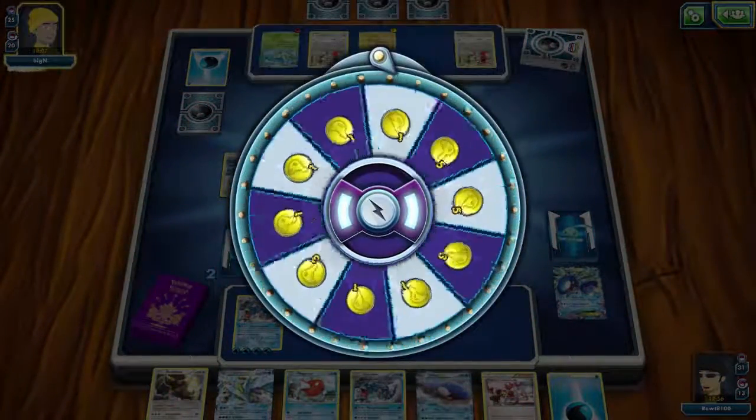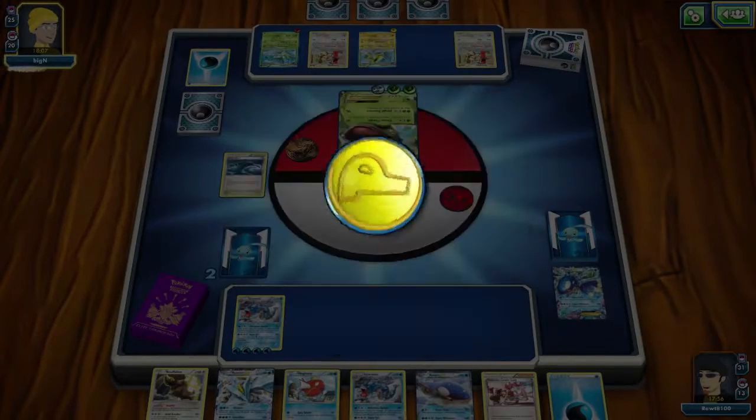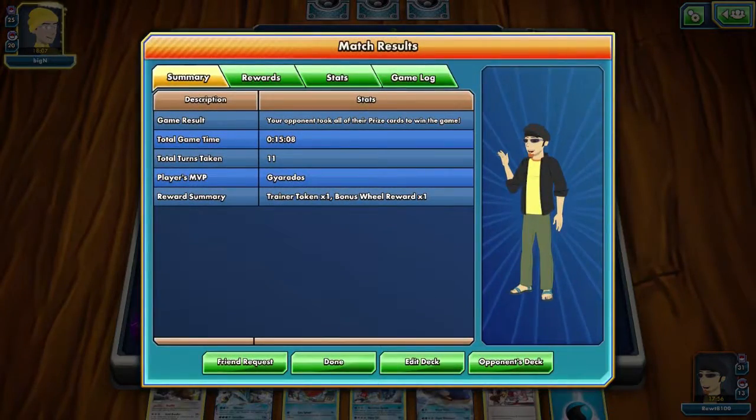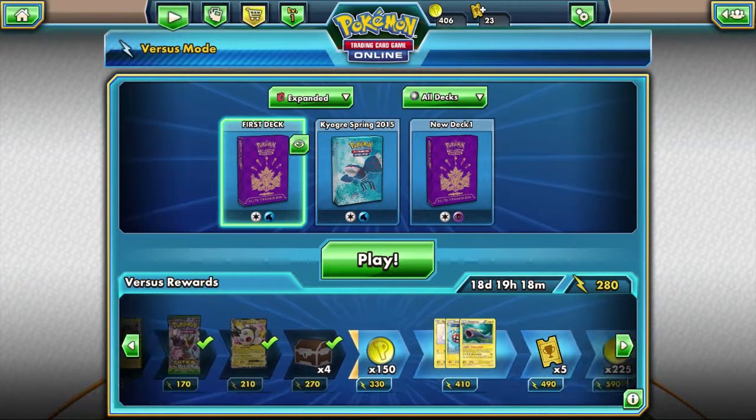So if I was able to take on that damage from that Jolteon, I would have been able to heal up 90 points of damage between Pokemon Center Lady and Raging Seas, and I would have been able to fight back against that Venusaur. I'm not sure how many heads I needed — probably another situation where I needed three heads — but I did have a very small chance of winning that didn't come through for me.